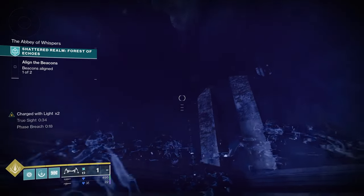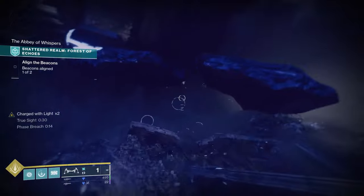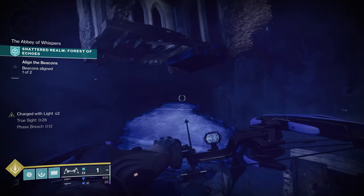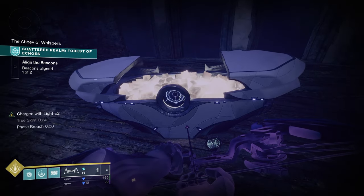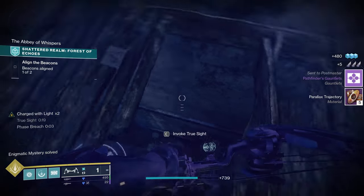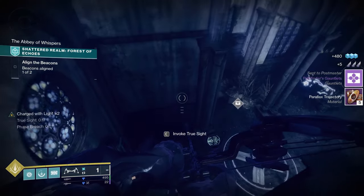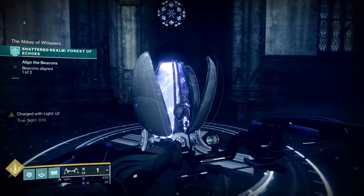Grab Truesight once again. You'll notice you've got a few more platforms outside, so we're going to keep climbing and come up here for one of our hidden chests — that's an enigmatic mystery. We're going to fall back down where we were. The easiest way to get down is to fall through the hole in the floor, and we are back to Beacon 1.